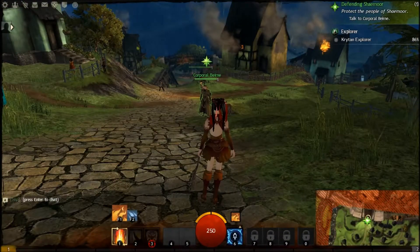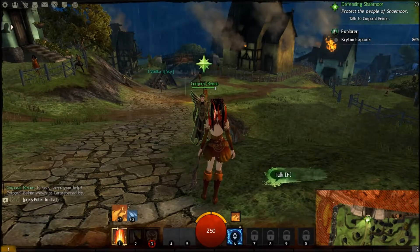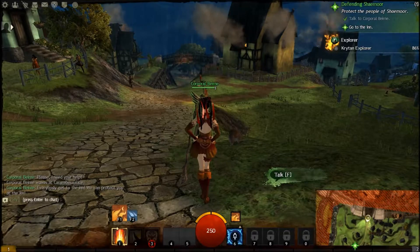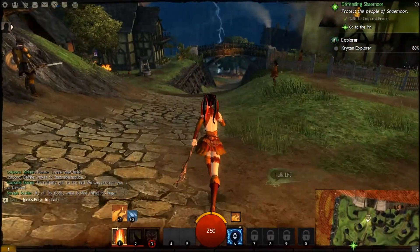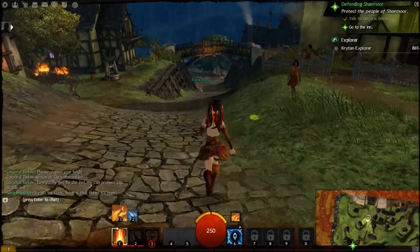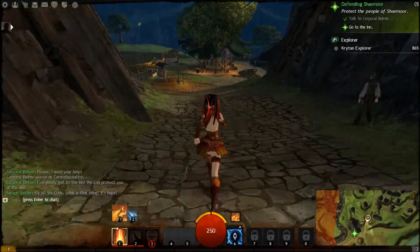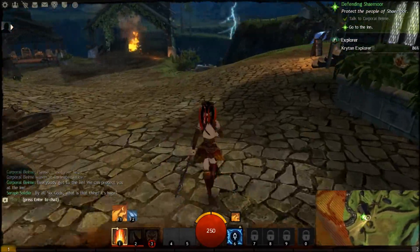So let's go and speak to this guy. When you get close to people a talk button will come up. 'Everybody get to the inn, we can protect you at the inn.' Okay, so we've got to go to the inn. If we look at the map you can see there's a star for 'go to the inn' — that's where we've got to go. The white points show where you've already been, so you know which route you've taken. This is where I started with the necromancer but it's still fun to start with a different character.